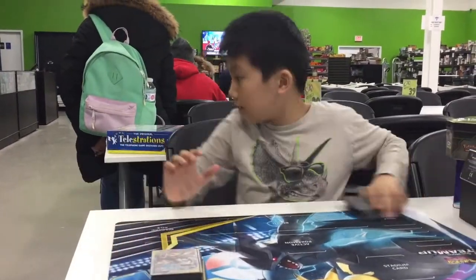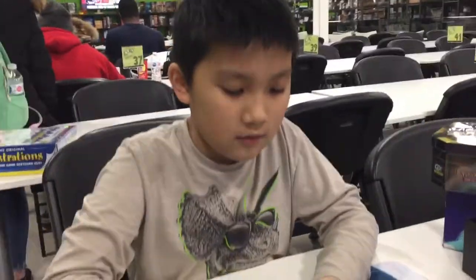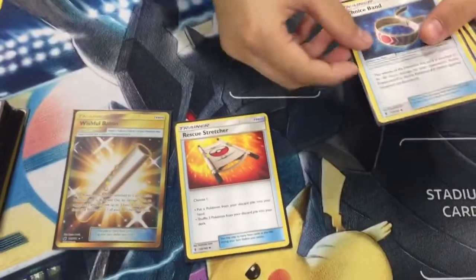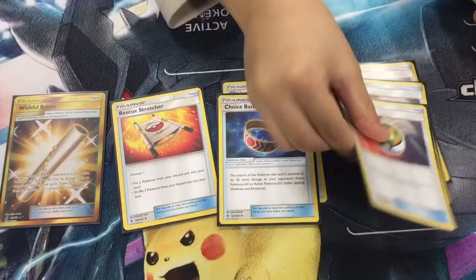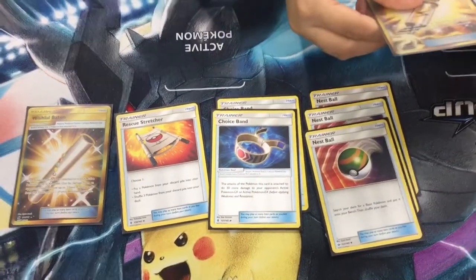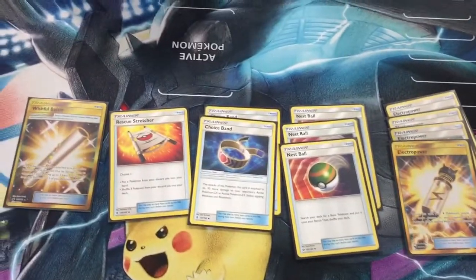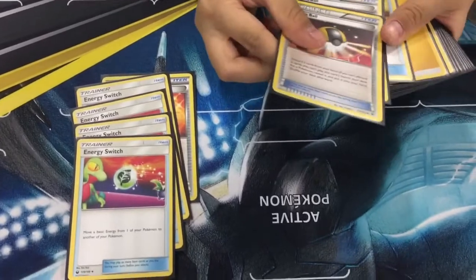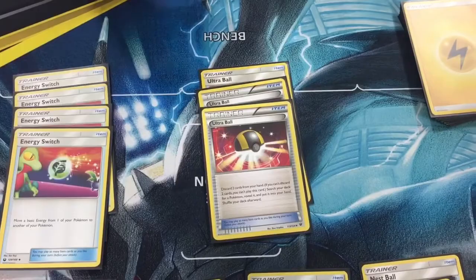Next we have the item cards: one Wishful Baton, one Rescue Stretcher, two Choice Band, three Nest Balls, four Electro Power, four Energy Switch, and four Ultra Balls.